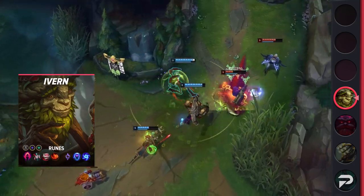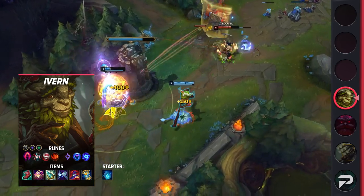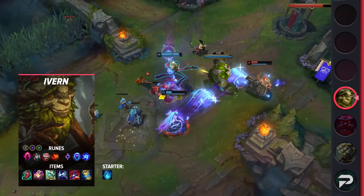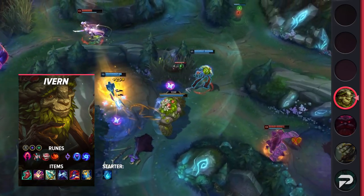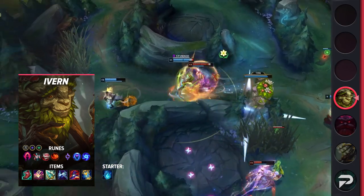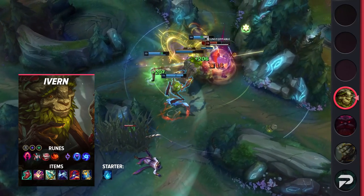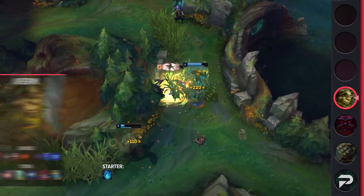For the full Ivern build: runes are Dark Harvest, Cheap Shot, Eyeball Collection, Relentless Hunter, Transcendence, and Gathering Storm, with Ability Haste, Adaptive Force, and Health as stat runes. For items, take Gust Walker as your companion and rush Lucidity Boots and Dark Seal. After that, build into Rod of Ages. Once done, if your team is already ahead, upgrade Dark Seal to Mejai's before grabbing Cosmic Drive. If not, build into Cosmic Drive first, then Mejai's. After that, your next item is Rabadon's Deathcap. Your last slot is flexible — the general option is Zhonya's Hourglass, but you can go for a healing and shielding item or another AP item, whatever suits your game's needs.